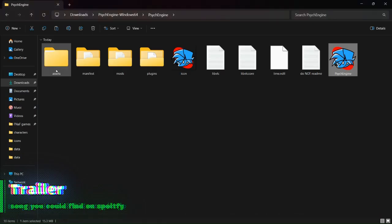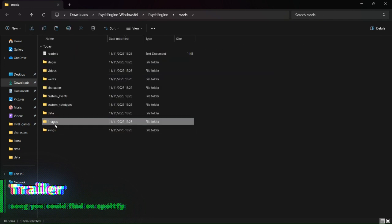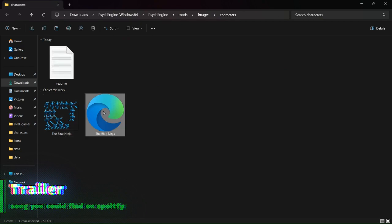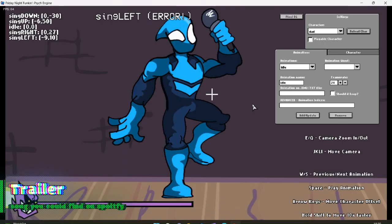Go into your files, go into mods, go into images, go into characters, and look at your XML. It has to be the whole name of your XML — so for example, the Blue Ninja Idle. You need to type that in: the Blue Ninja Idle.